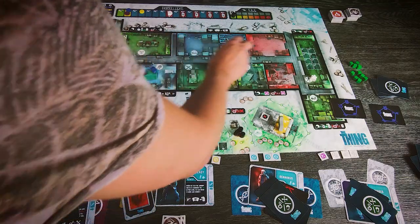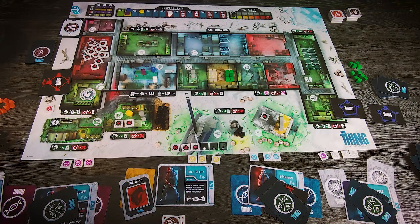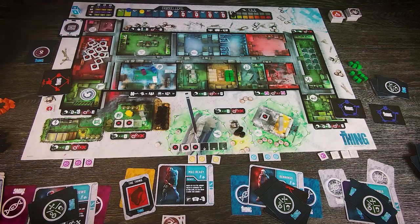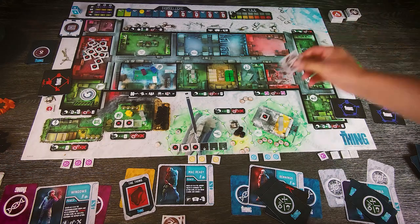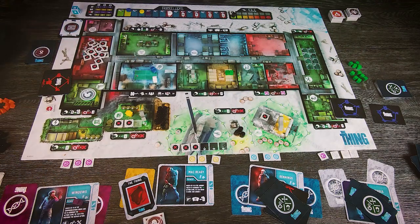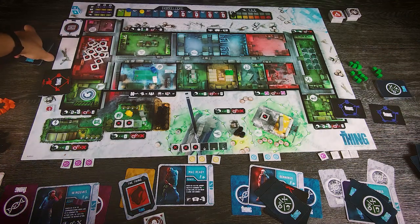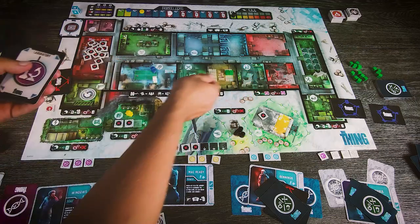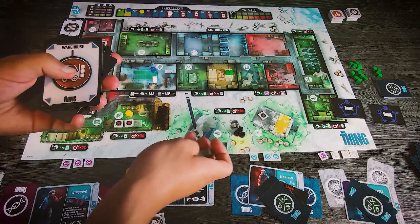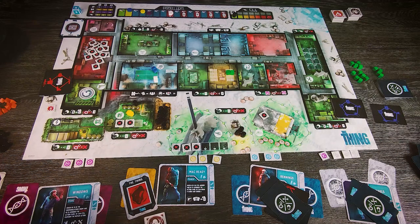All actions finished, so we take characters to the common room. We can again exchange cards, talk, and vote for the most suspicious person. Nobody trusts Windows anymore, so he decides to reveal himself — why not? Windows discards all his cards and now together with MacReady they have three strength tokens. Food is consumed — two cubes are discarded and two cubes remain. Then the final dog movement of round 3: one dog goes to the radio station, one to the lab, one is on the helicopter, one in the depot. The first player token stays in the armory. We shuffle all cards again and the round ends.